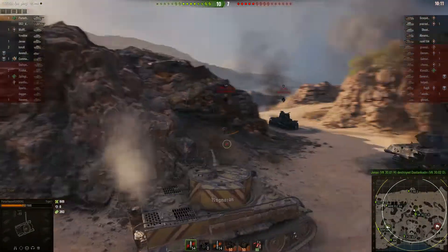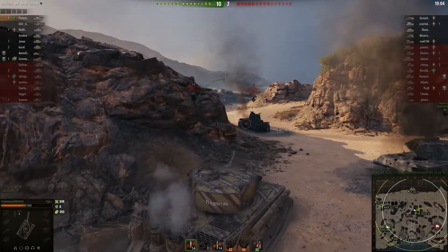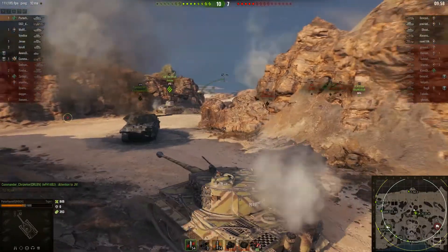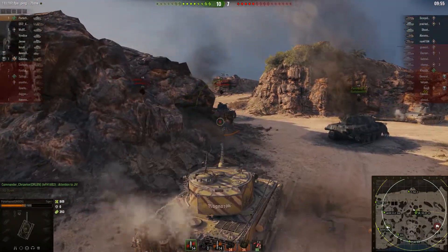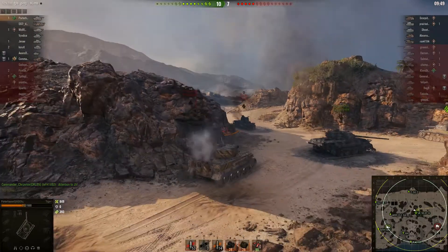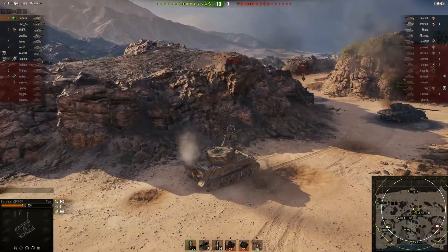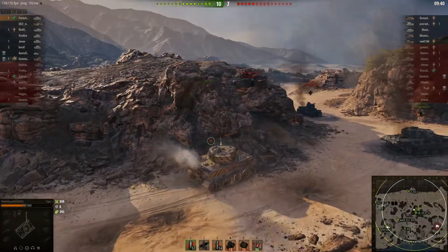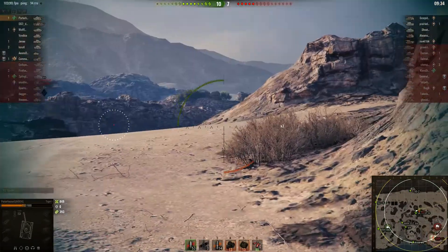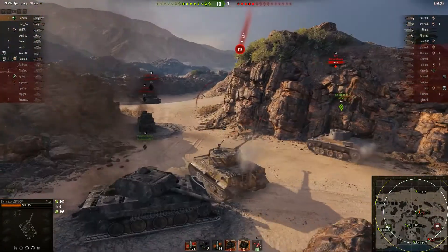At this point I'm only sitting at 849 damage total. I decided to pull out but wasn't sure where that T-34-85 was. I was almost certain he was sitting on top of this cliff — there's a hidey hole right there — and I took a pot shot and hit nothing but rocks. We're starting to run out of enemies to shoot, so I start pulling out. Just as I round this corner, this T-37 pulls out and does way more damage to me from the front than I think a T-37 should.